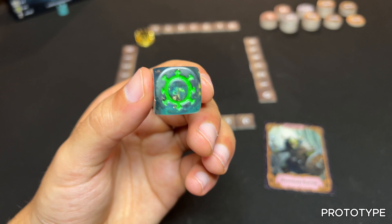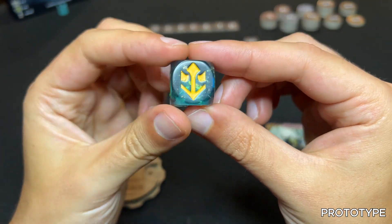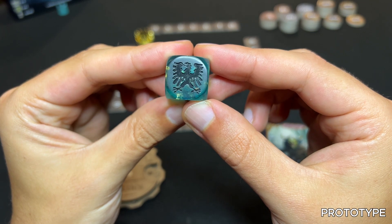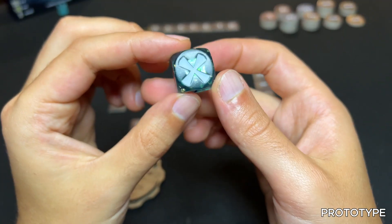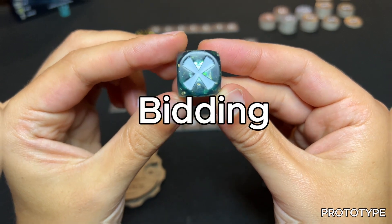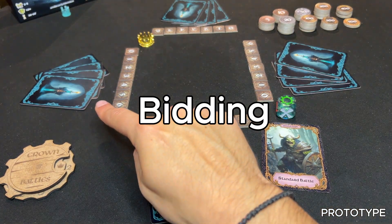The dealer rolls the dice to determine the trump suit for the round. If the dice shows one of the four suits, that suit becomes the trump suit. If the dice shows a dragon sign, the dealer chooses the trump suit. If the dice shows an X, there will be no trump suit for the round.